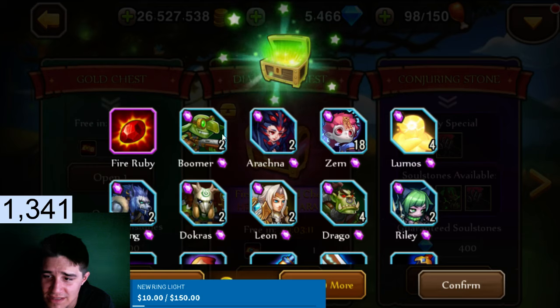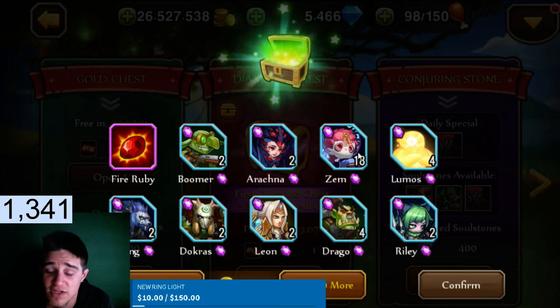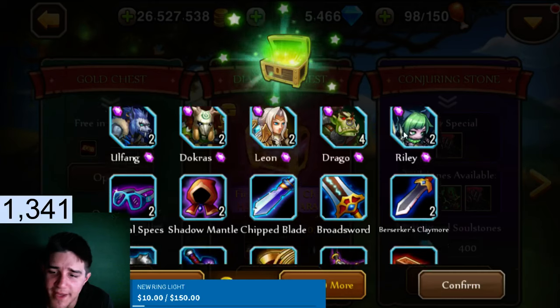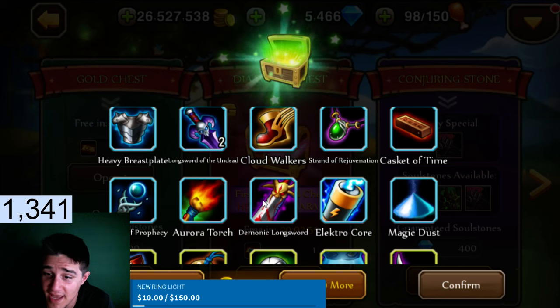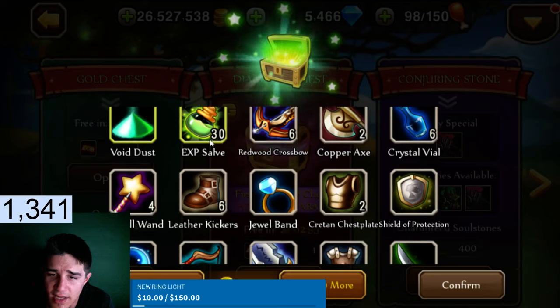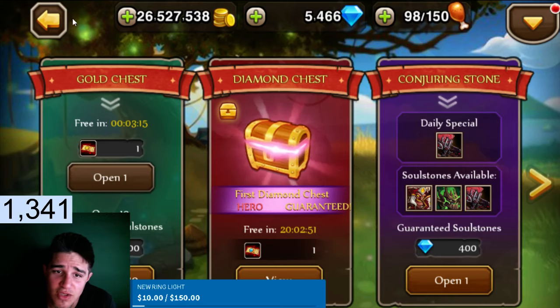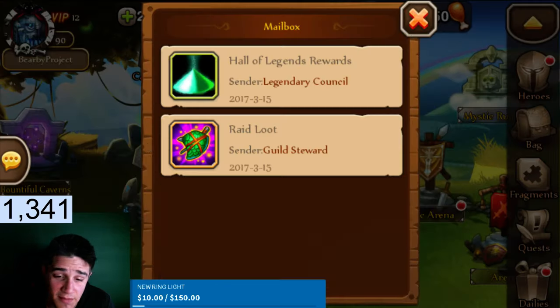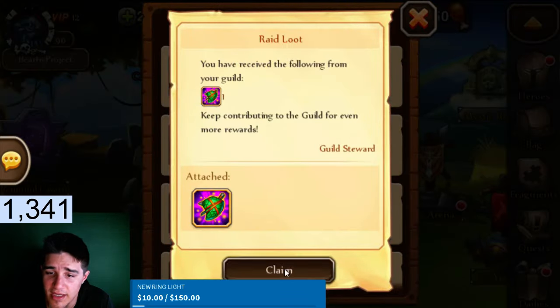We got one Zim, we got 18 which isn't bad, we got some Lumos — holy crap. All our soul stones first, not too bad. We got some swords, that's pretty good gear. We got 30 potions. All in all I didn't do too great, but we did get the Zim and as y'all know the Zim is really good. Let's collect that.